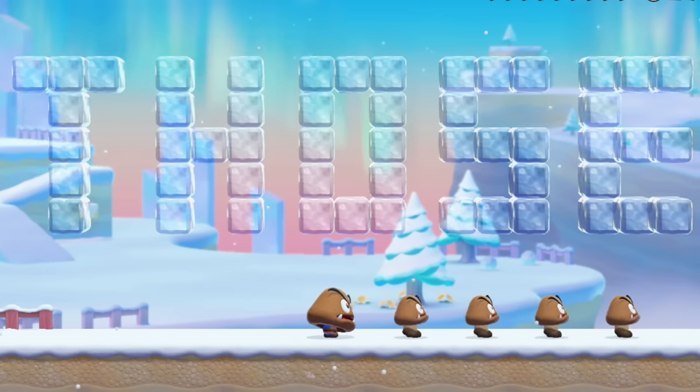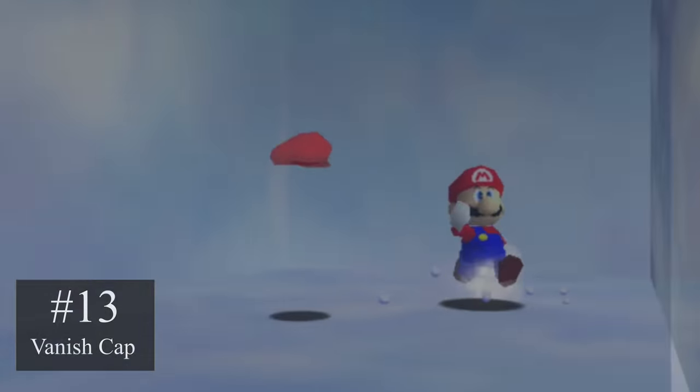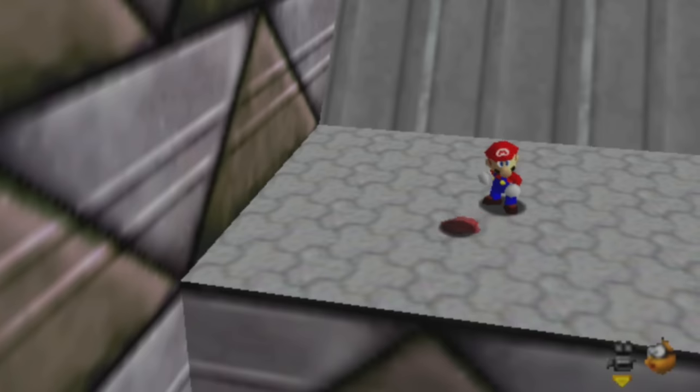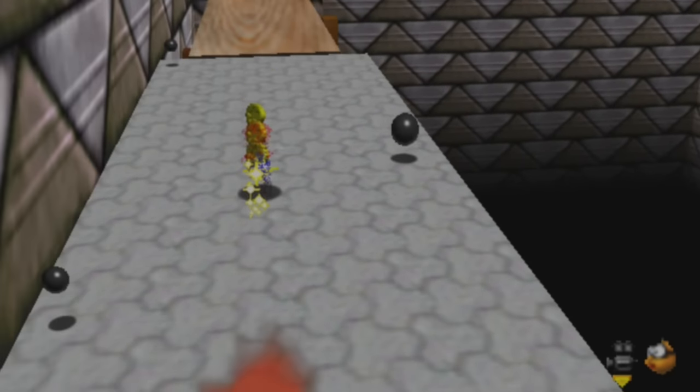Everyone has imagined being invisible at some point, so why not bring that power to Mario Maker 3? The Vanish Cap turns Mario into Vanish Mario for 20 seconds. He can walk through enemies, fences, and certain walls. The Vanish Cap would be so fun for speedrun levels to have to pass through all the enemies quickly, or as a great addition to puzzle levels to move through the right walls to get an item.